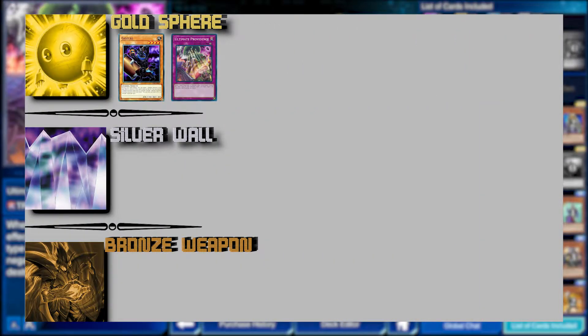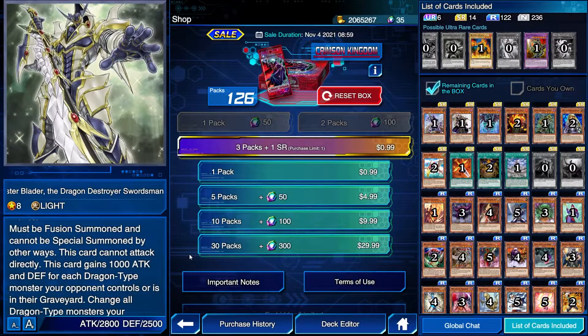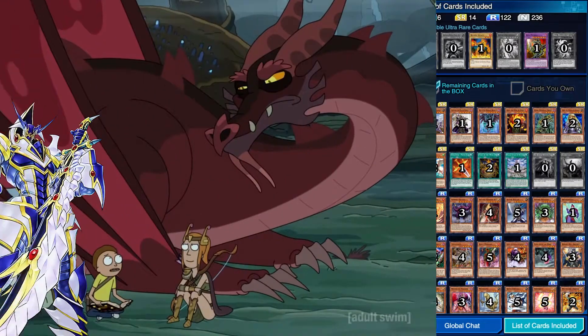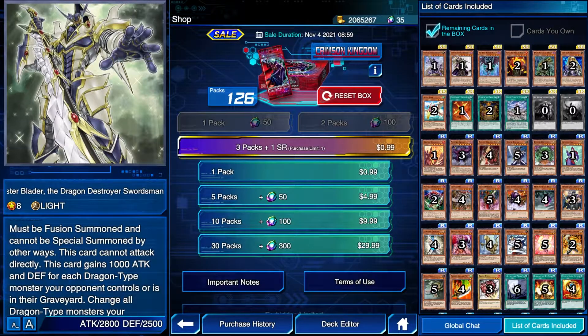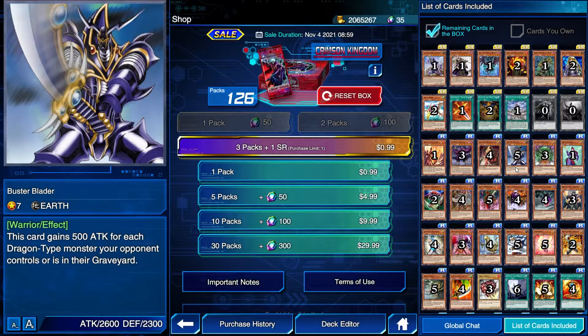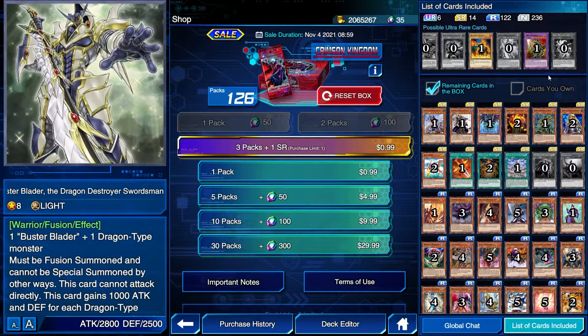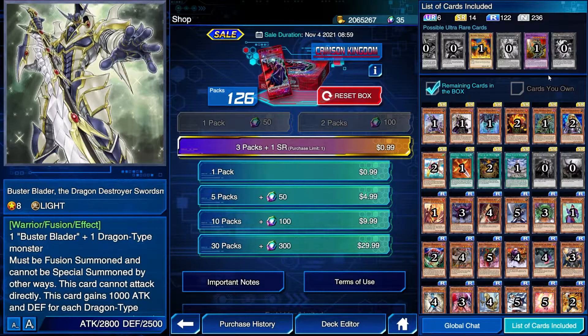Moving on to the Silver Wall category — the new name for good cards — we start with Buster Blader, the Dragon Destroyer Swordsman. I don't think there's ever been a Yu-Gi-Oh card name so accurate to its effect. This card is the biggest dragon hater on the planet. He can't attack directly, but gains a thousand attack and defense for every dragon-type monster your opponent controls or has in their graveyard. It also changes all of them to defense position and negates their effects, and even though he can't attack directly, he inflicts piercing battle damage. I'll bundle in the rare spell Emblem of Dragon Destroyer, which adds Buster Blader from your deck to your hand.